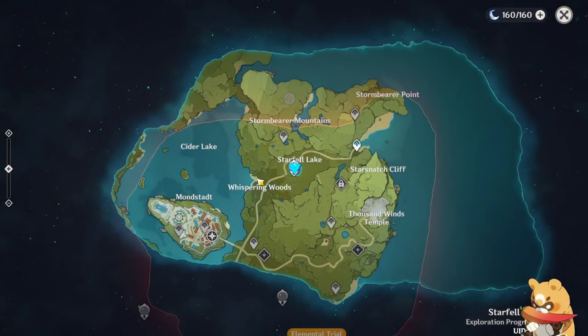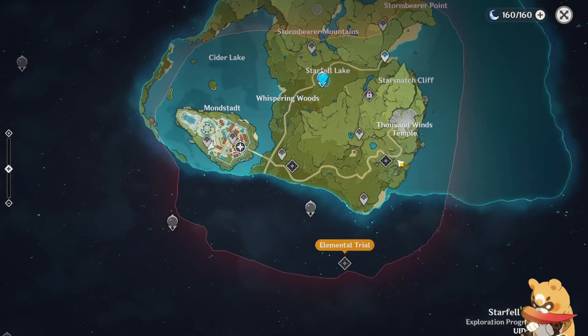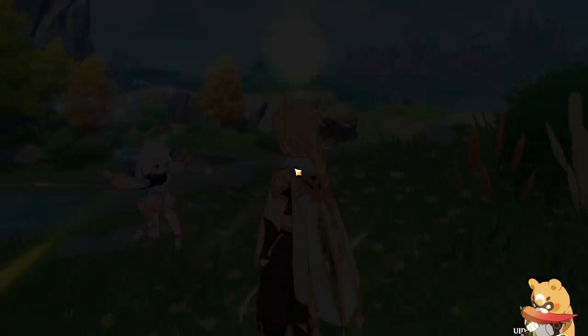Once we interact with the Statue of the Seven, more of the map is revealed. Even if we didn't interact with it, you can move anywhere that isn't marked red.